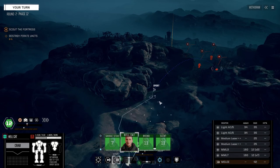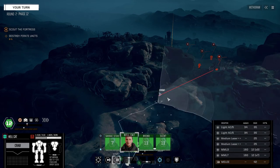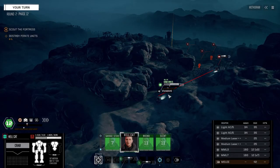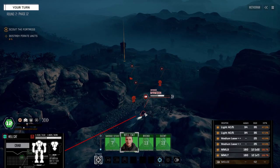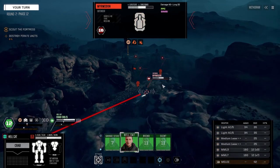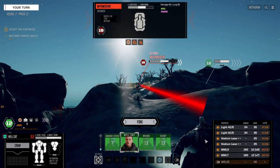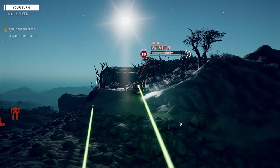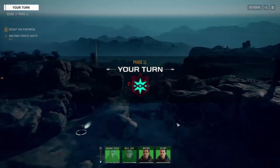Can we only see one guy? Looks like we can. We're going to move in. I don't know what kind of vehicle we're up against here. Myrmidon — PPC and an SRM-6. So we're going to fire on this guy and I think we're going to leave the MMLs off because it's a very low chance to hit. We're going to save the missiles for later. Nice, pretty good targeting there.